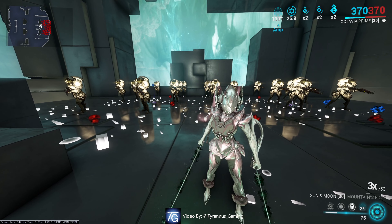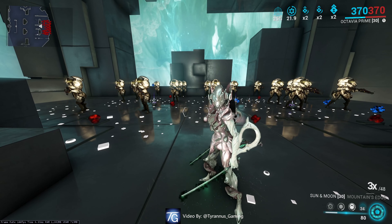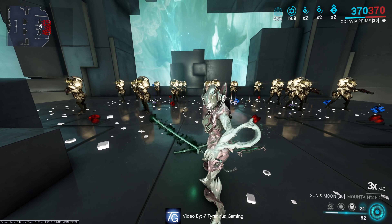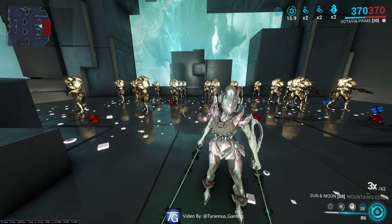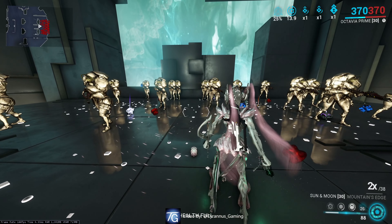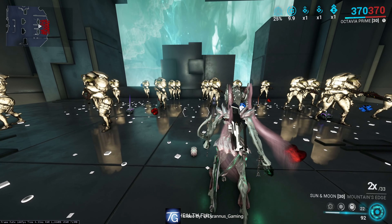Amp draws power from the decibel level of sound in the area and uses it to amplify a damage buff for Octavia and her allies. It also doubles the damage in range of nearby Mallets. This damage multiplier is up to two-fold but as low as 0.25.